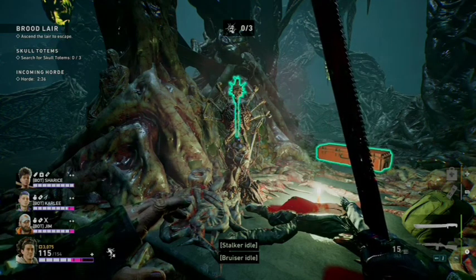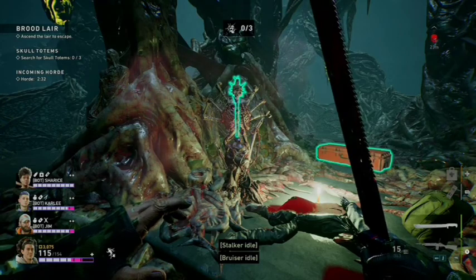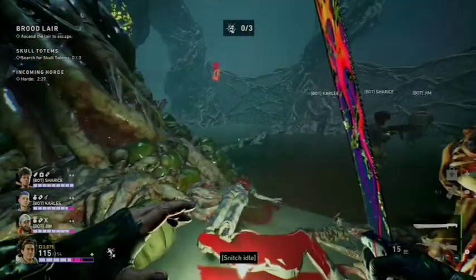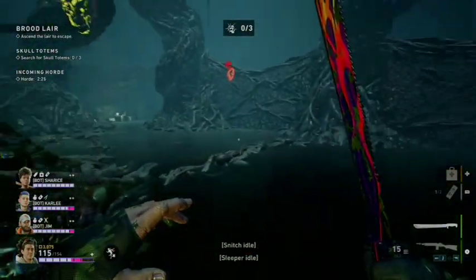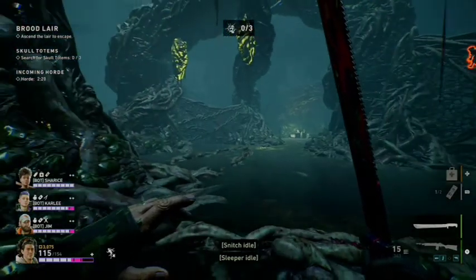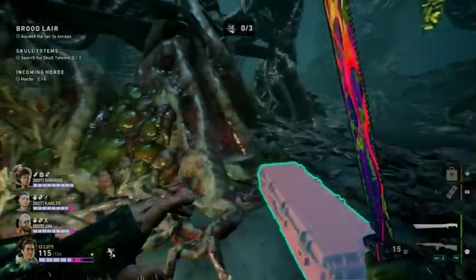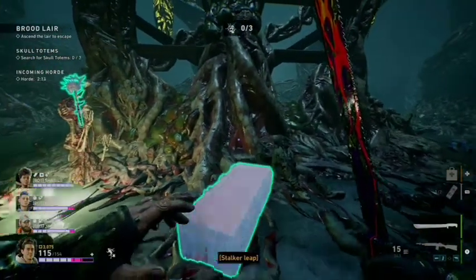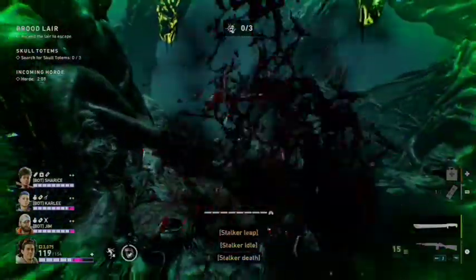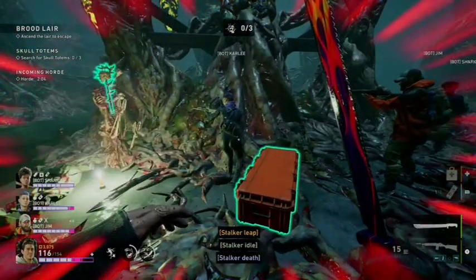Today I'm going to be showing you all potential totem and inner hive locations for Brood Lair. Our first potential spot for totem number one is in the middle of the initial section. This section changes every time you enter this hive, so there's no way to show a direct path to the middle section, but it always is here. Sometimes there's webbing in between, but before you proceed into the mines, do make sure to check the middle section.